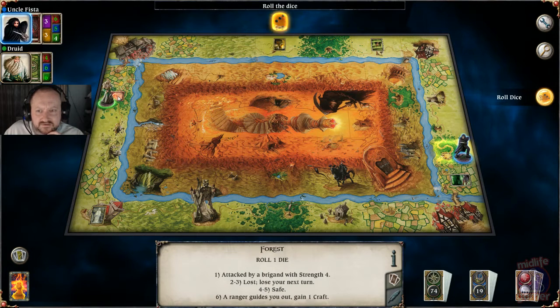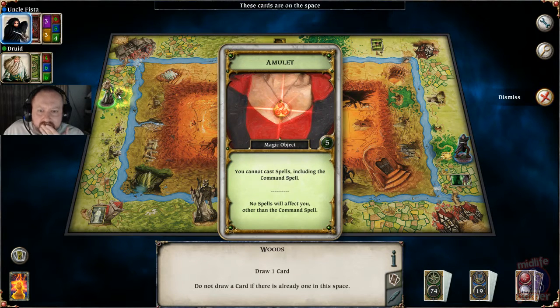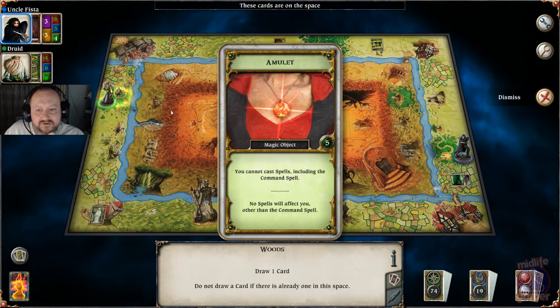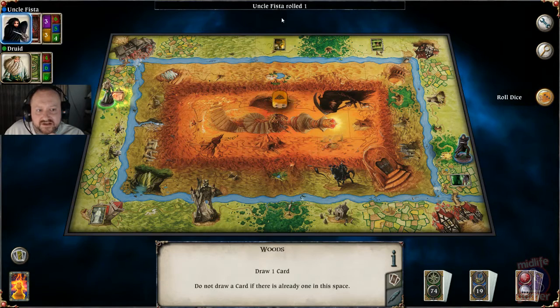That's an interesting card: you cannot cast spells including the command spell, and no spells will affect you other than the command spell. In theory that might work in my favour early game because that means the druid can't cast his wicked spells to steal stuff from me. I can discard that card later in the game, so I'm going to make it my mission to go and pick that card up.